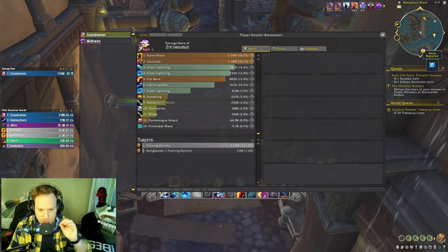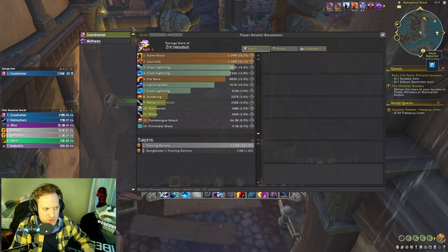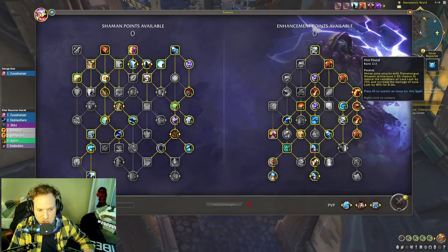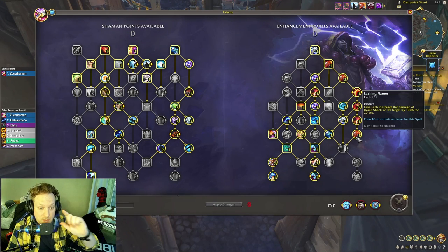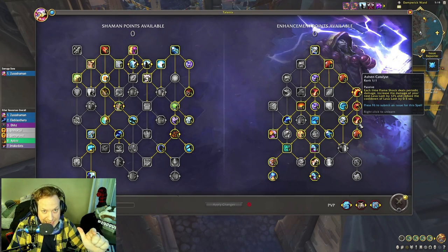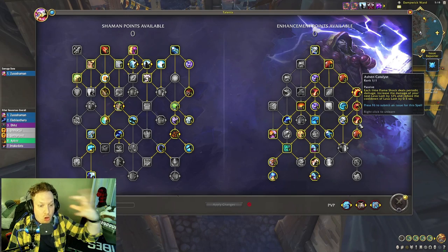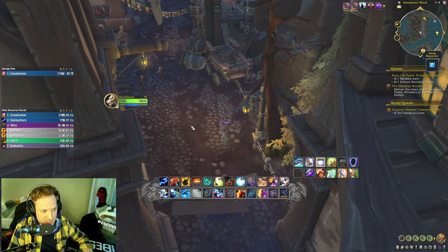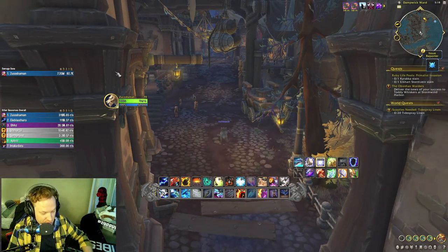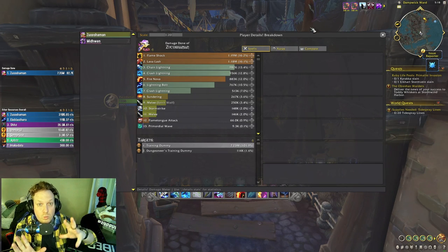The damage was about 82k overall, very close to the other build. What's really cool about this build is the consistent damage profile. Flame Shock and Lava Lash damage are high because of Hot Hands and tab targeting with Lashing Flames, which makes Flame Shocks do double damage. The build is smooth to play because of Ashen Catalyst — all your Flame Shocks reduce the Lava Lash cooldown.